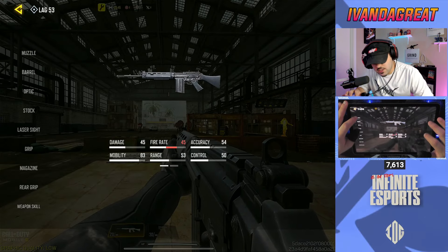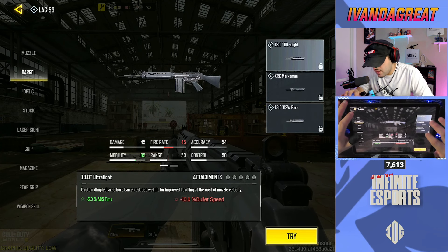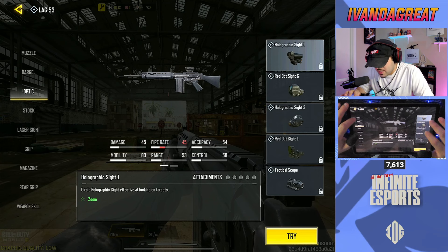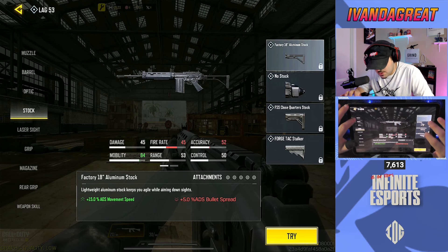We can take a look at the Gunsmith from this tab. For muzzles we have Tactical Suppressor, OWC Light Suppressor, and Monolithic — pretty standard there. For the barrels we've got Marksman, Para, and Ultra Light. I'm not sure how this is going to work out to be real. For all the sights they're pretty much standard here. Stocks are interesting — we do have a no-stock option and an aluminum stock option.